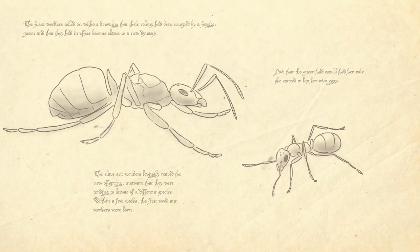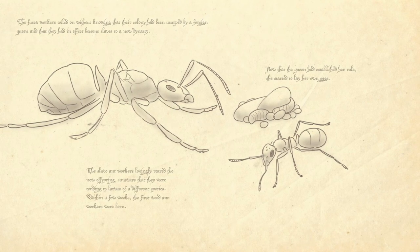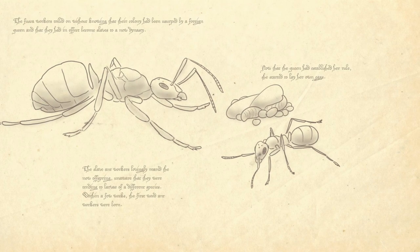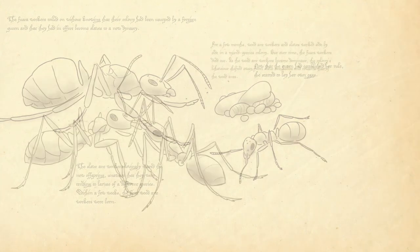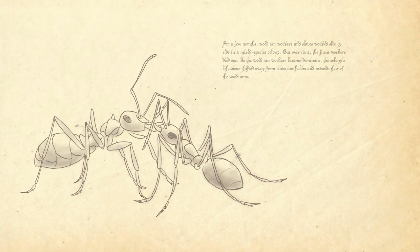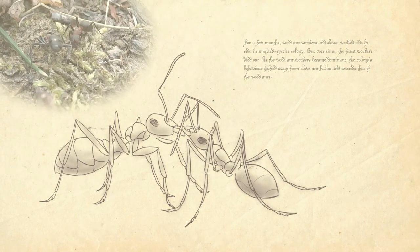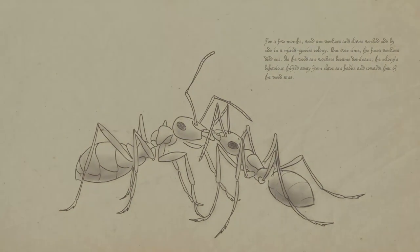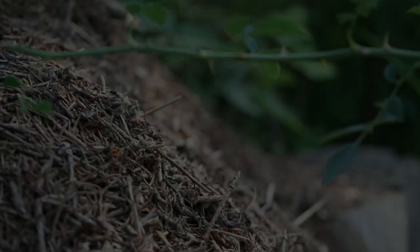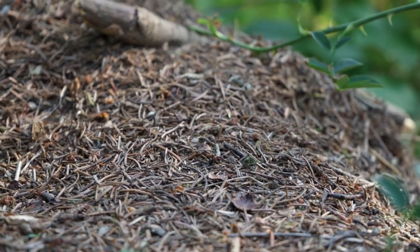Now that the queen had established her rule, she started to lay her own eggs. The slave ant workers lovingly reared the new offspring, unaware that they were tending to the larvae of a different species. Within a few weeks, the first wood ant workers were born. For a few months, wood ant workers and slaves worked side by side in a mixed species colony. But over time, the fusca workers died out. As the wood ant workers became dominant, the colony's behavior shifted away from slave ant habits and towards that of the wood ants. One of the most notable changes came in a dramatic change in nest architecture. Whereas the slave ants dug deeper into the earth to enlarge the nest, the wood ants also started building upwards, creating the mound that we see today.